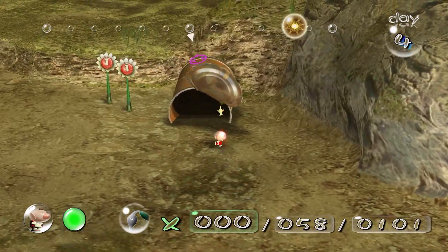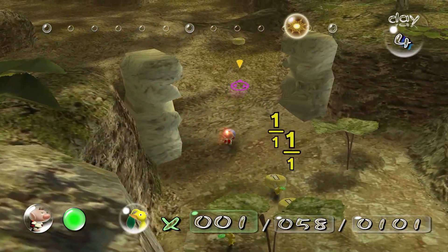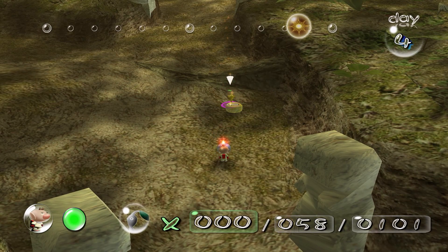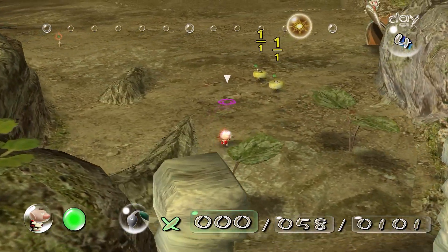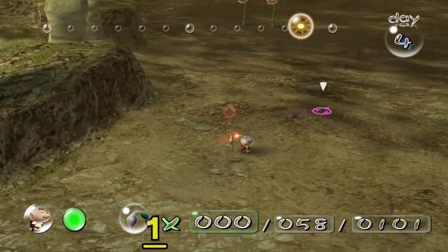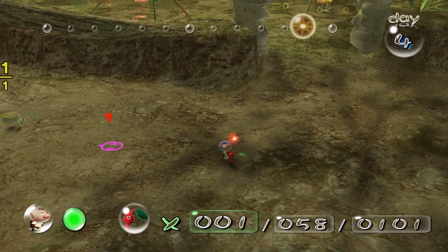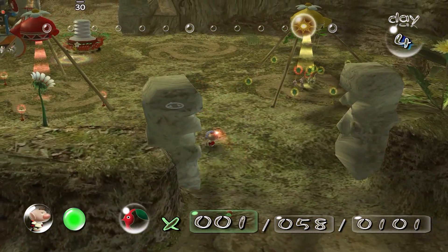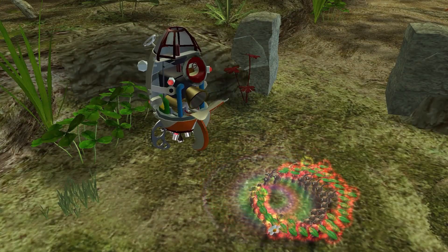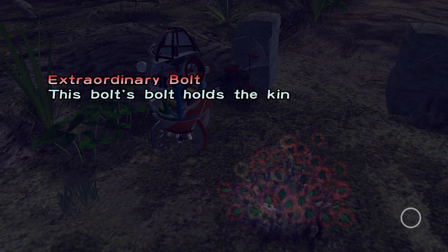There's a Pikmin here just chilling. Slacking. I guess you could take this one back. That's all of them doing something. Then there's just this one random red just chilling — all of you are slackers, honestly. Let me just pluck all of you. Oh! We got the bolt back. Neat. So now I just need like one more to be able to go to a new area.